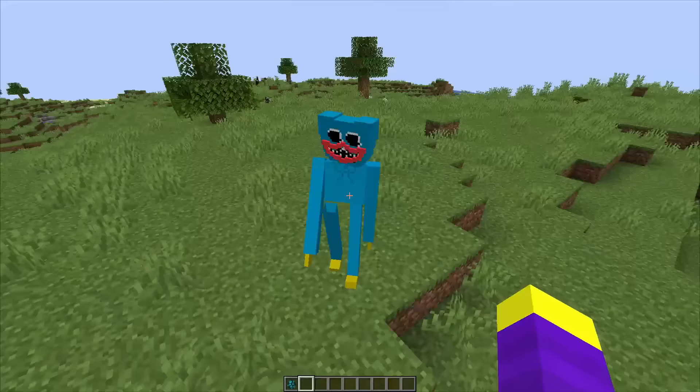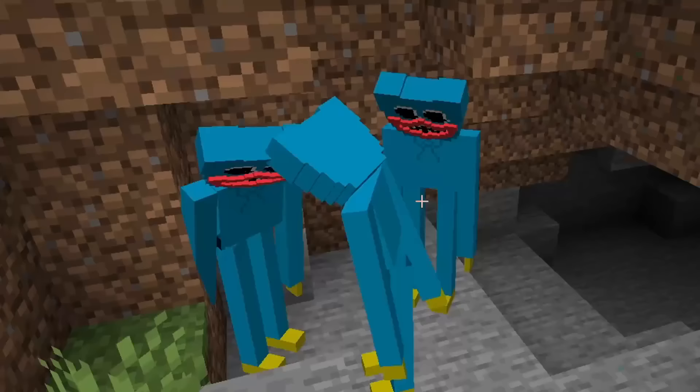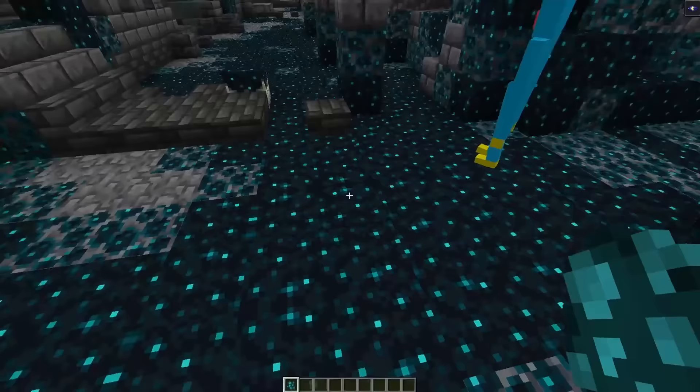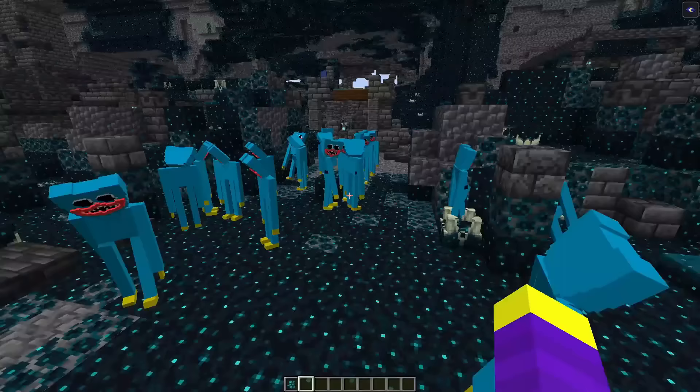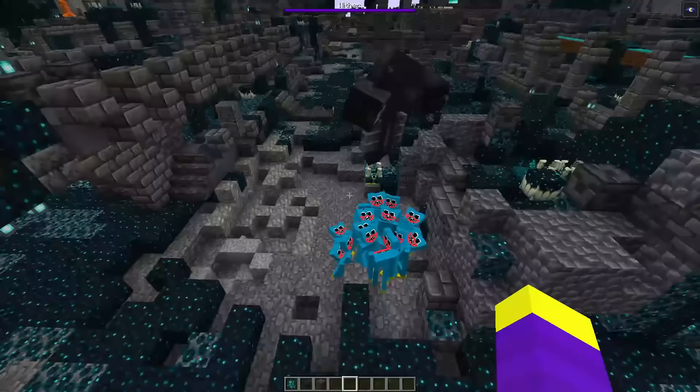Let's see him in game. That doesn't look too bad. There's a slight issue when he walks though. Honestly it kind of makes him scarier. Why are they all nodding their heads? Let's see one crawl out of the ground. Oh god that is way too cursed. Let's spawn a bunch of Huggies. Their walk is so messed up. Huggy Wuggies versus the Wither. Oh they're already getting angry.